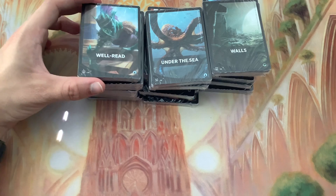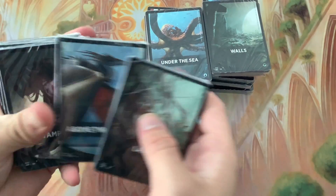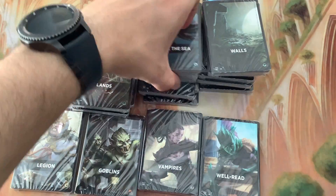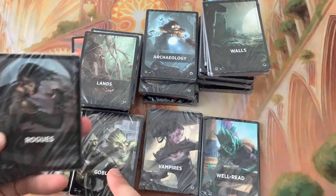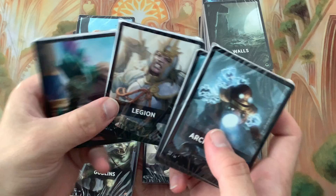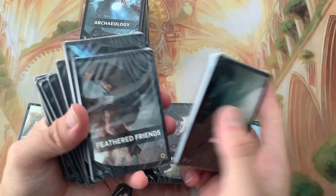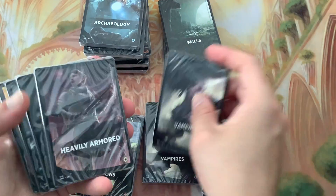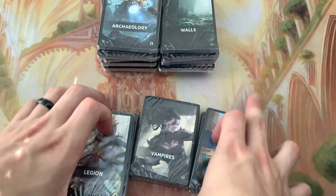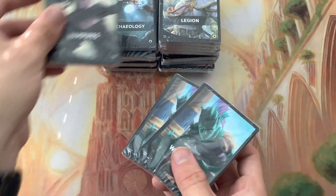I personally want to grab the duplicates and see if they are exactly the same. So we've got Well Read, Vampires, Goblins, and Legion. Let's see - Goblins there we go, then we've got Legion and Well Read. I'm just going to stack everything else. There's Vampires and we'll open those last. Let's try two Well Reads and two Vampires - first things first, the Well Reads.